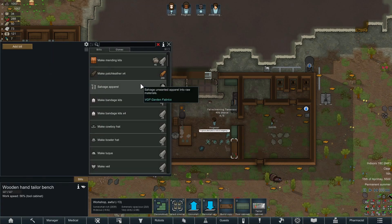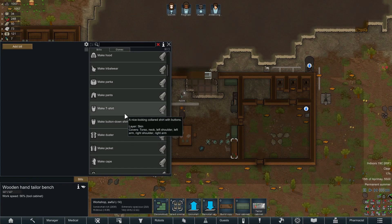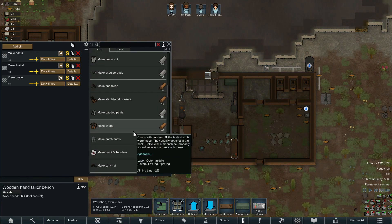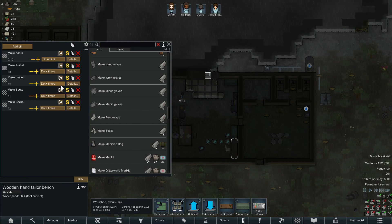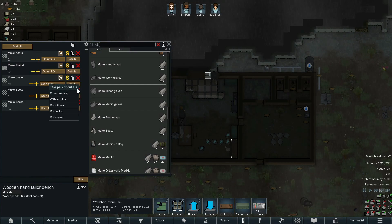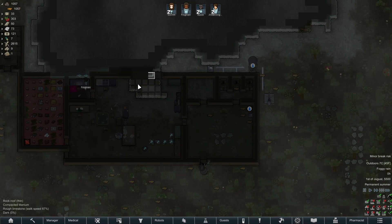We got the tailor bench now - I'm going to set up making some clothes, recycling anything that's bad. We'll make pants, t-shirt, duster. I want boots - boots and socks normally is what I go for. Do until one is generally fine. Cool, so they'll do that once I get materials.